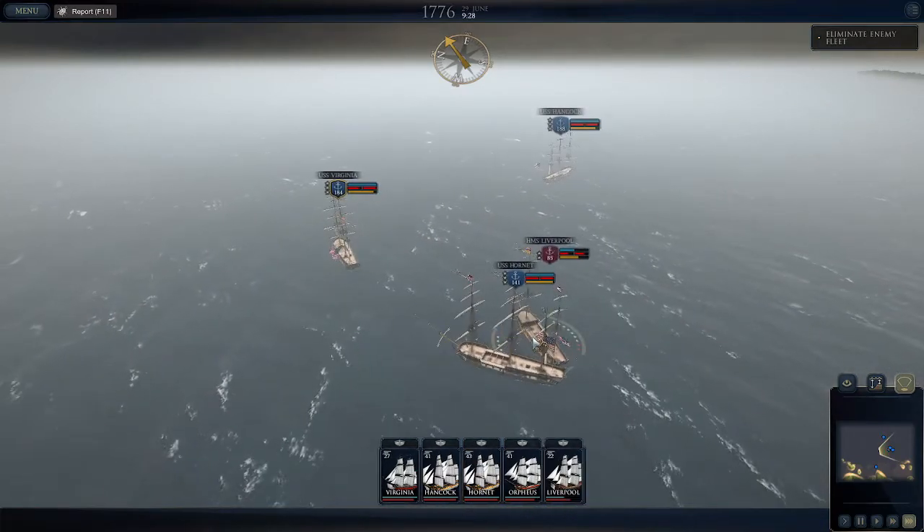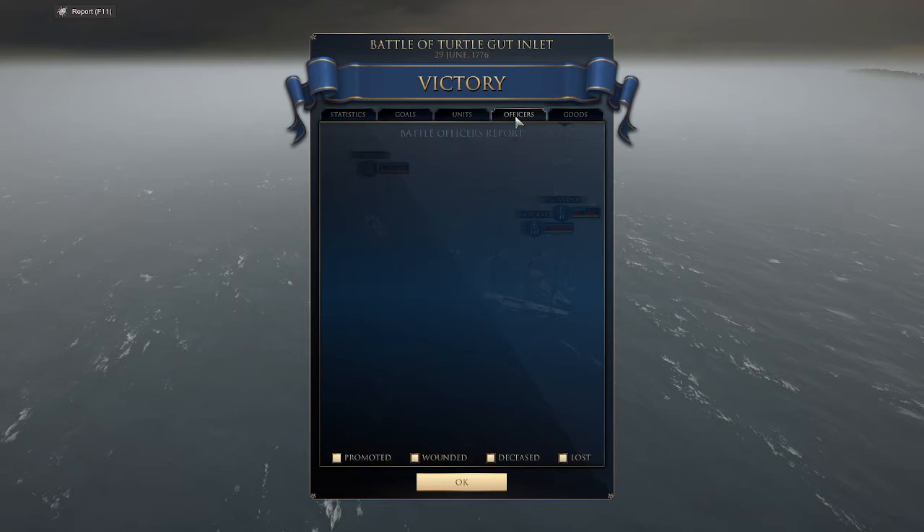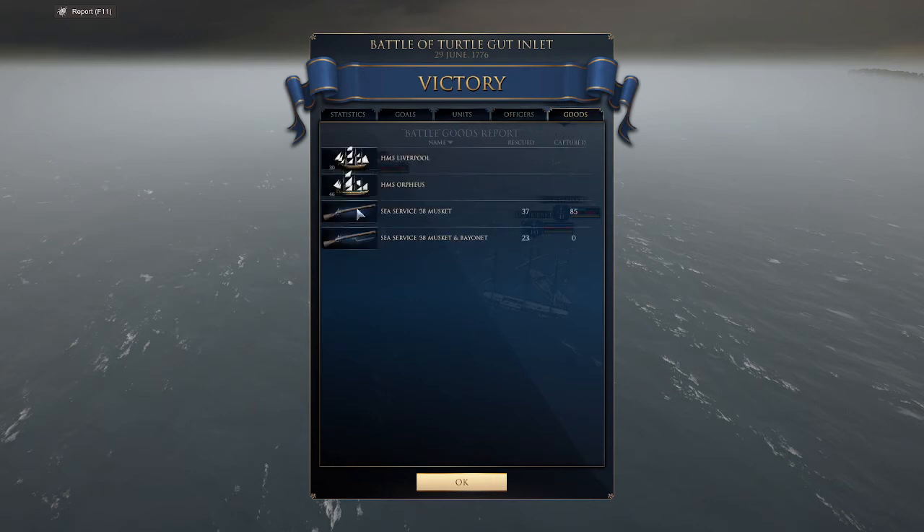Get in there — and there we are. Pretty even. We had more guns, more crew. We lost 204 to their 480. But we captured two officers — nobody lost, that's good. So we captured a couple of ships, and it looks like we got ourselves a frigate here — a 46-gun frigate.